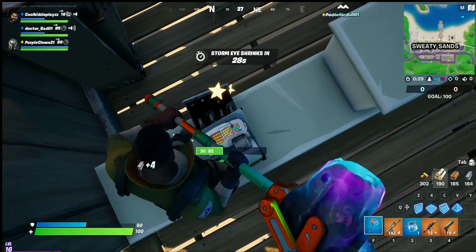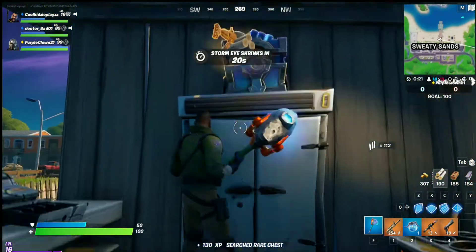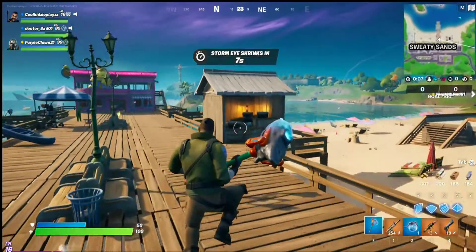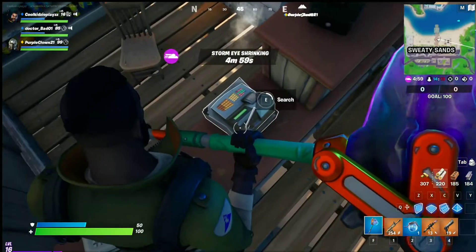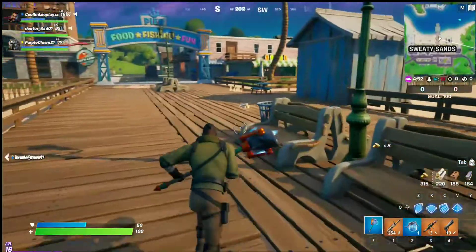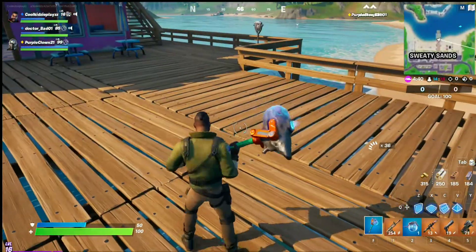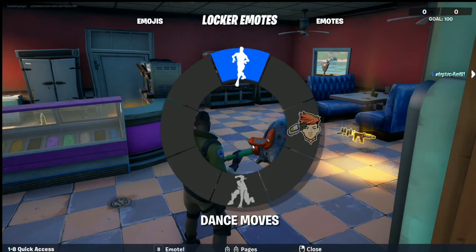We just got gold bars — awesome! I'm pretty sure Solid Gold has been in the game before, this is not the first time. There's also the Floor is Lava LTM and the Sniper Shootout. I think Floor is Lava was from Season 8 because of the volcano that exploded. The Sniper Shootout was around Season 7.